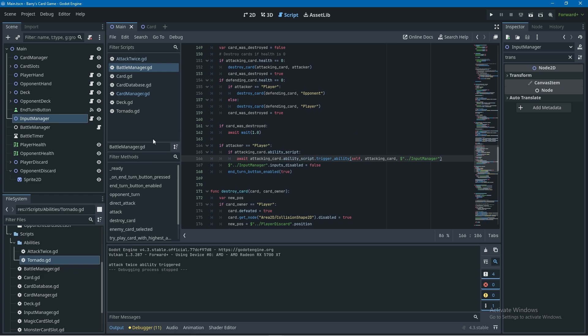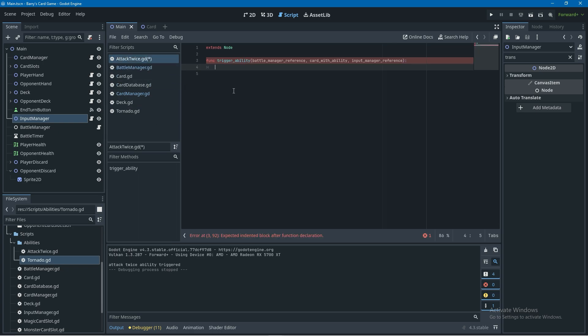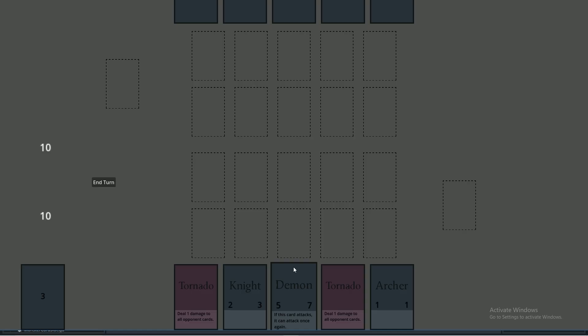Now let's actually implement the attack twice ability. In the card manager's card clicked function, what's stopping us from attacking multiple times is that the card is added to the player cards that attacked this turn array in the battle manager. So all we have to do is remove this card from that array. We'll check if card with ability is in that array and if it is we'll remove it. Testing this, we can attack more than once with our demon card - but we can attack infinite times, so let's fix that.